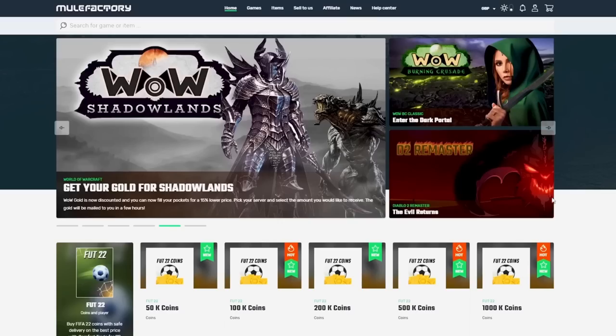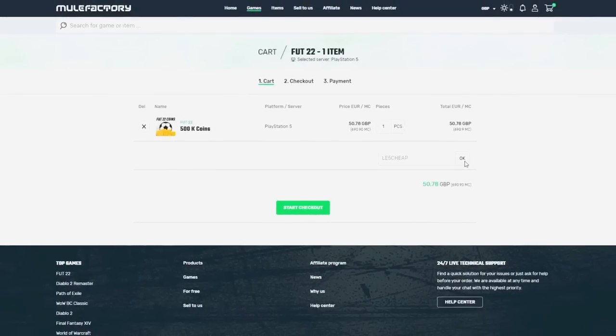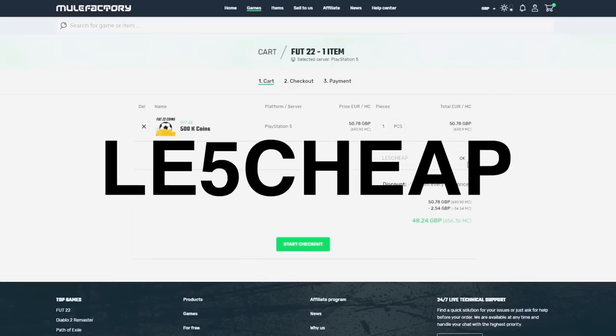Just before we carry on, if you want to shortcut all this, make sure to go and buy some coins by clicking the link in the description and checking out Mule Factory. Use that code LE5cheap. I've got loads of different ways to make coins in this video — low budget, high budget.